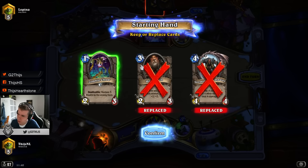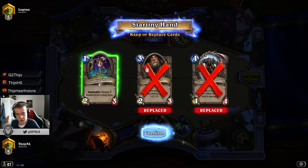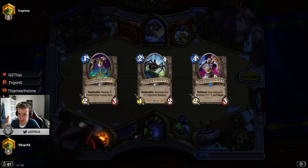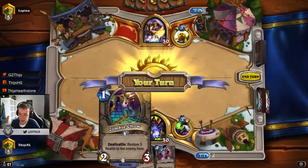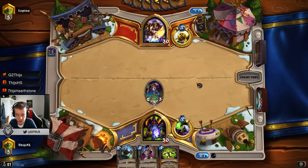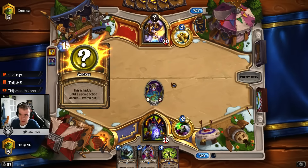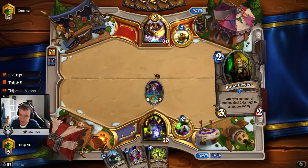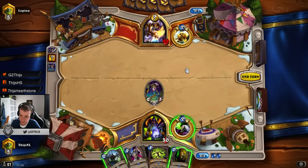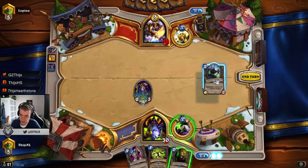For sure we keep Zombie Chow. Hobgoblin is not a keep - you can never keep him. When you want Hobgoblin is around turn 5 or 6 where you can get value from 2 minions - that is the best. Sometimes you play him at turn 4 already, but that really depends on the situation. Zombie Chow is of course a keep at turn 1. It's the best 1-drop we have. We have a lot of 1-drops but Zombie Chow is for sure the best. We want to create a lot of tokens. No Noble - so most likely Redemption or something else.